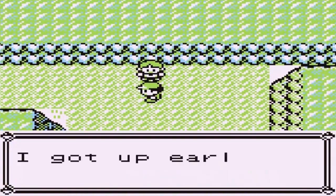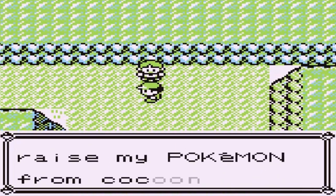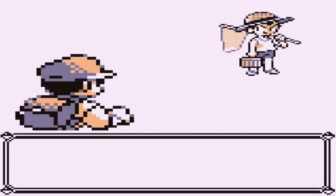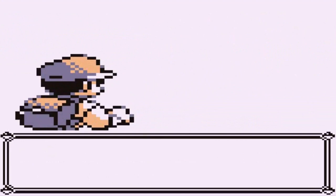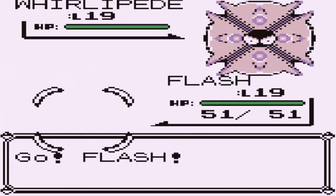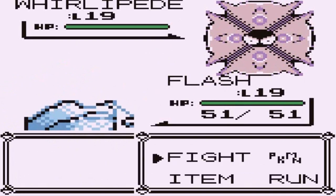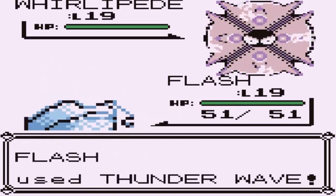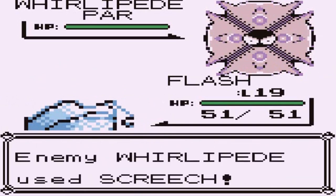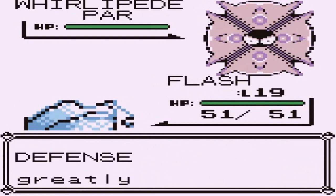The next trainer says he got up early every day to raise his Pokemon from their cocoons. A Whirlipede comes out — that makes sense as a cocoon Pokemon. I use Thunder Wave for some payback, then switch out to Oinkinator.